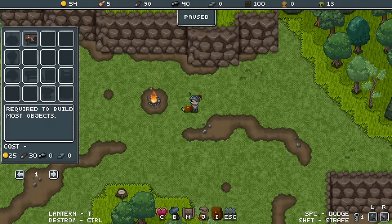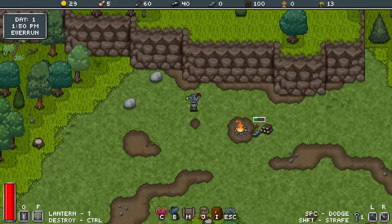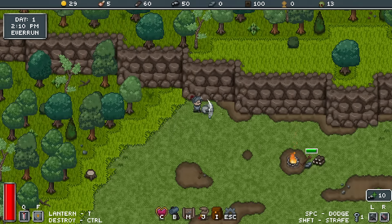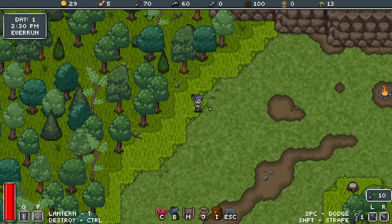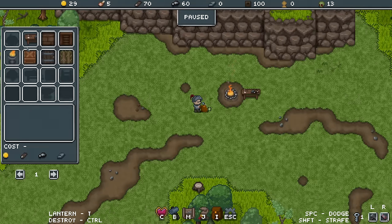Now I want a workbench, and that will unlock new construction possibilities. So if you have a look now, I've got a few more things to build: I can build floors, walls, lanterns for extra light, resource storage, doors, and land plots to grow some food.